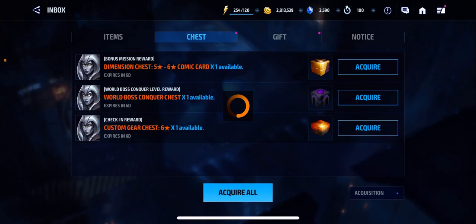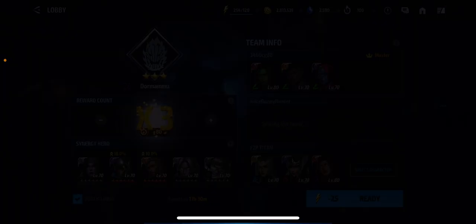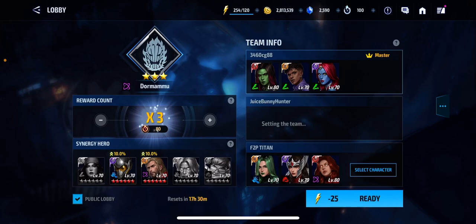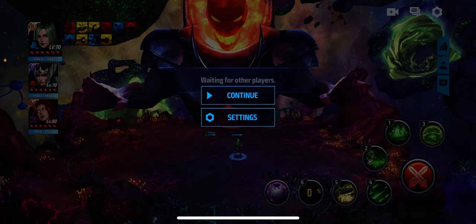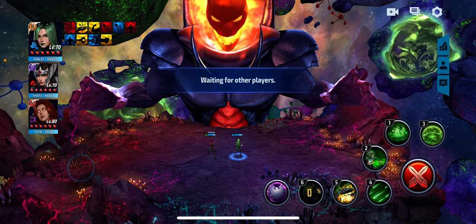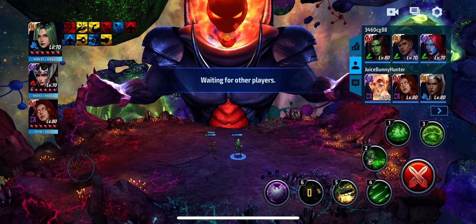Now I'm gonna test her out in GBR Dormammu. I'm not gonna go solo quite yet — just test her out like this and see what she can do. Why does this guy have Storm? I guess Storm is a support for Jean. My Jean doesn't have a rage build, so hopefully she can do a lot of damage.